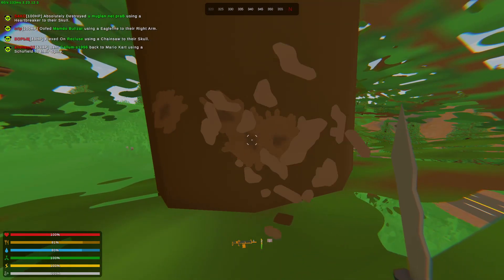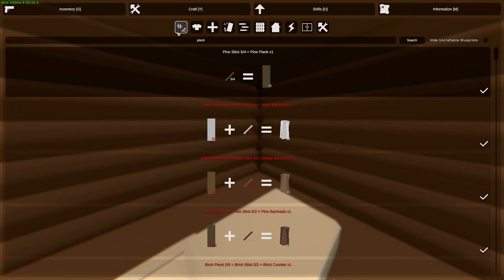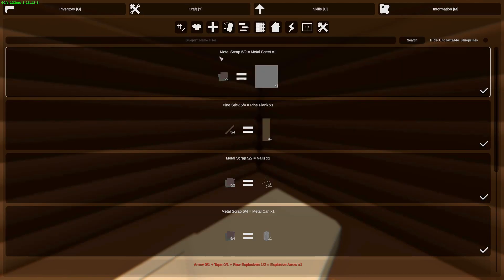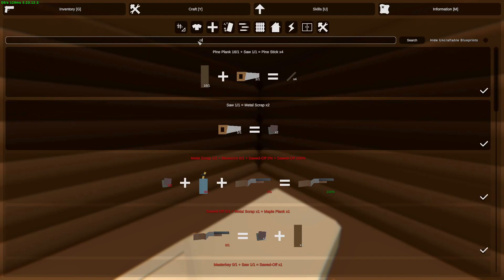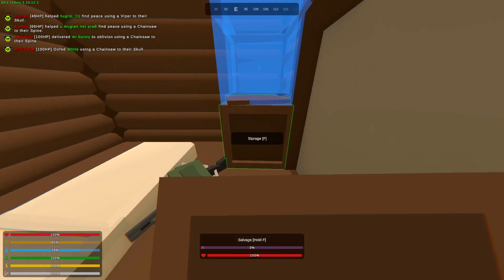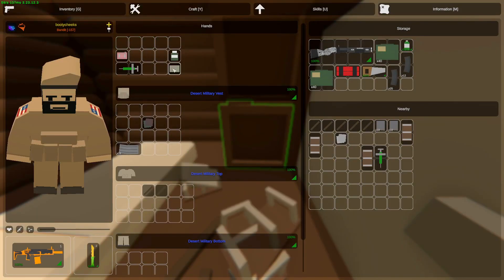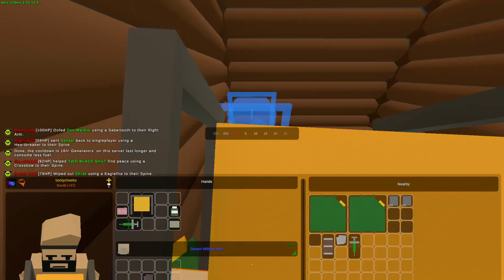Gonna make ourselves some crates and then go do some insane PvP. Alright we got ourselves a roof so the base is fully sealed. I need to make myself a saw so I'm gonna salvage the viper — we can get vipers very easily. Let's make ourselves some planks, a bunch of sticks, get ourselves two crates. It's a very small base but we could raid under us if we really want to. Base is done, now it's time to start PvPing on the server.